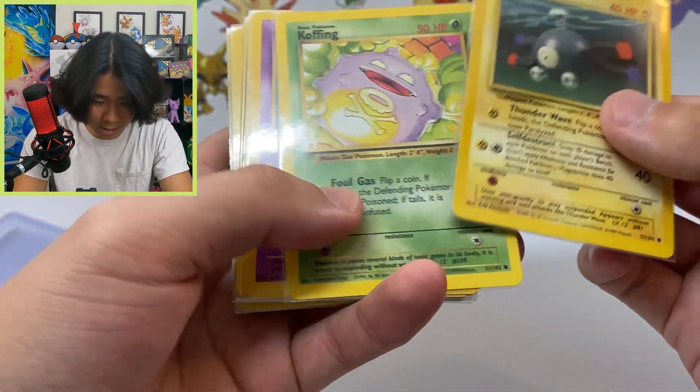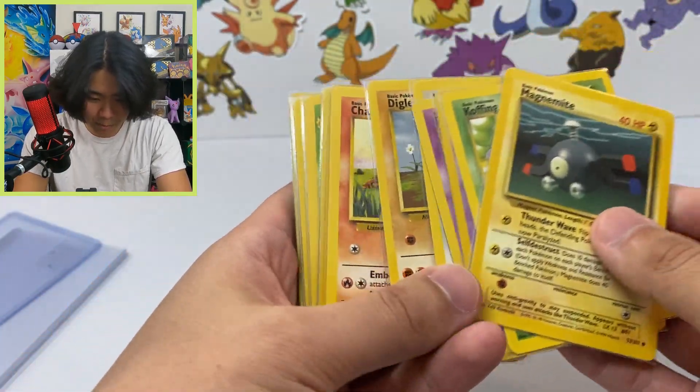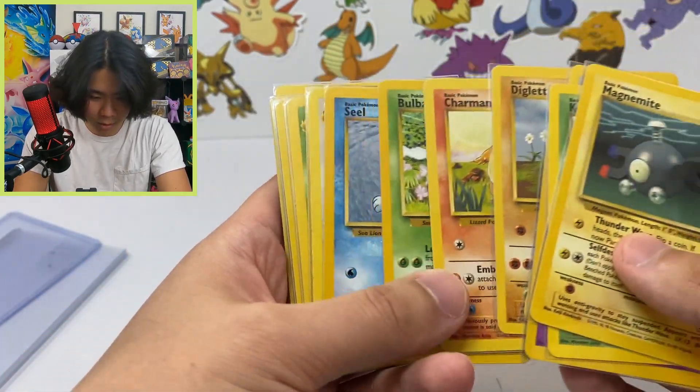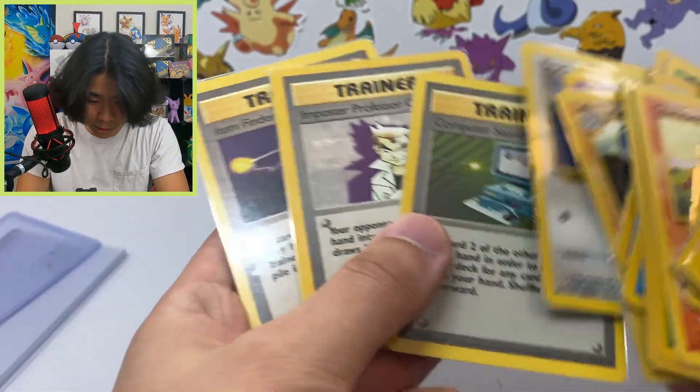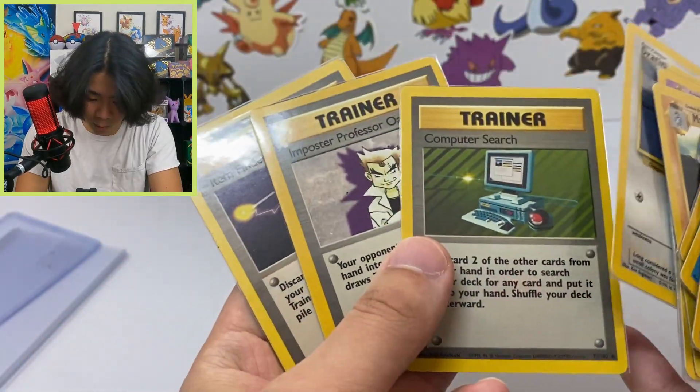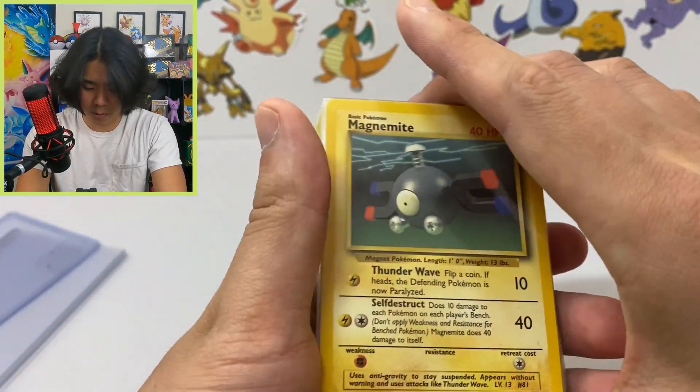Now we're going to go on to the second stack of cards. Let's just make sure there's anything good — any first editions, any shadowless — I highly doubt it. Got some uncommons and some rare trainers as well.